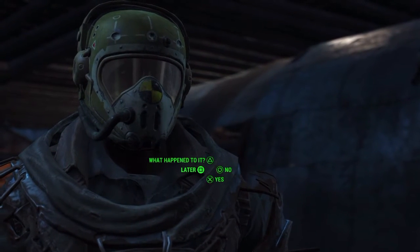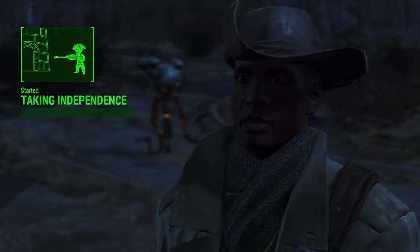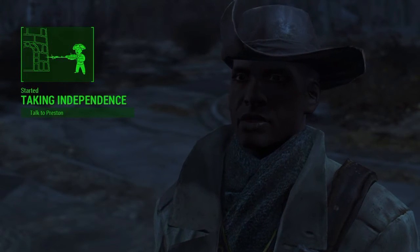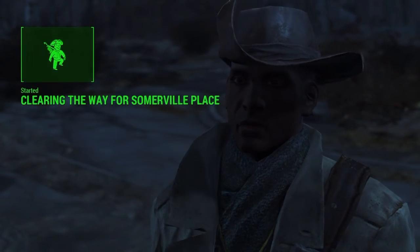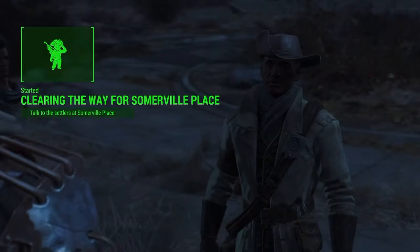We'll do it a bit later — think about it. Preston says just let him know when I'm ready for taking Independence. Nice. He also wants me to get some equipment and show people the Minutemen are back. There's also a mission for Somerville Place.